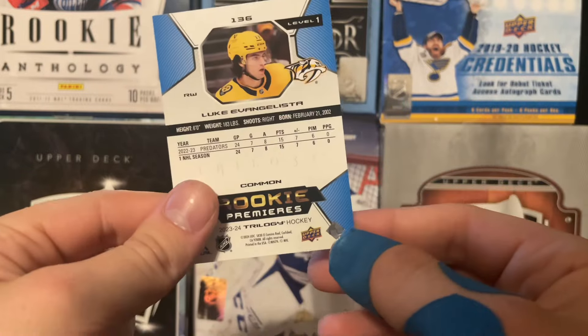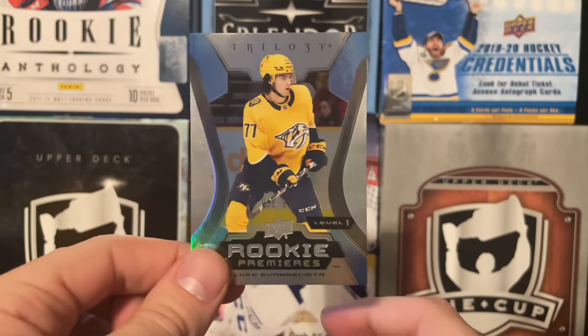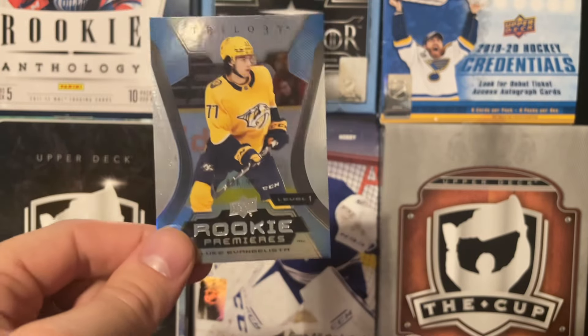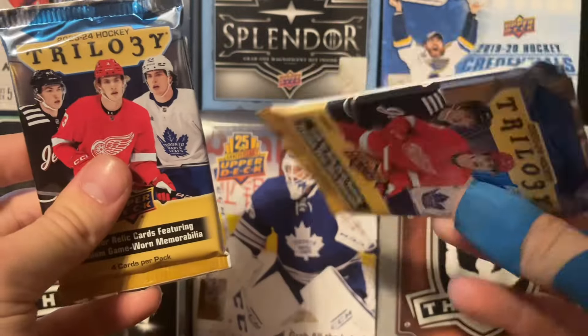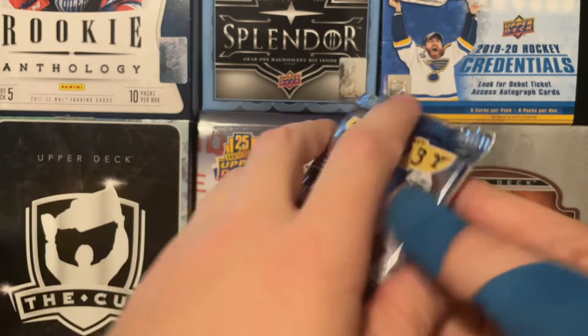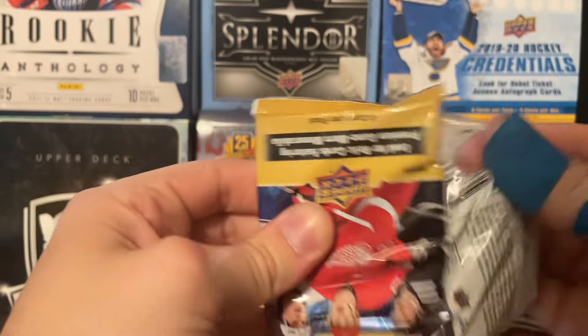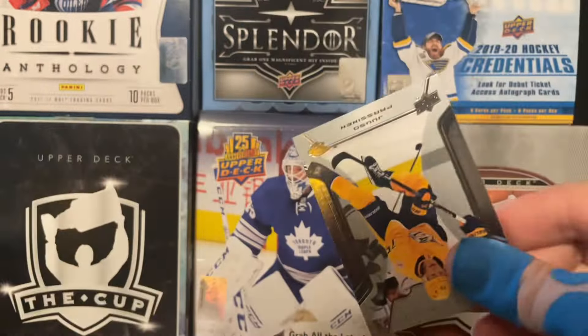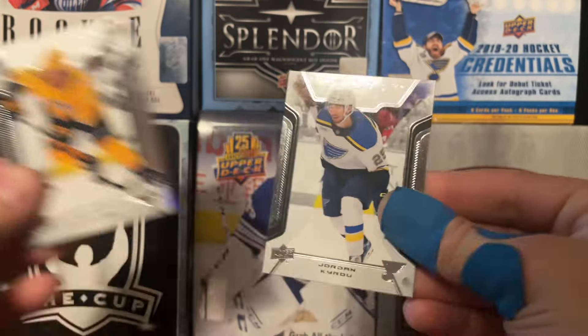There is a Luke Evangelista — 15 points in 27 games. I like Luke Evangelista, I think he's going to be pretty decent with Nashville. There is that for the Level 1 Rookie Premier of Evangelista for Nashville. This next pack seems really thick, so I'm going to save that for last. It could be a plexiglass card because it's probably just a decoy in the back, so we're going to be a little cheapo here and open that last.